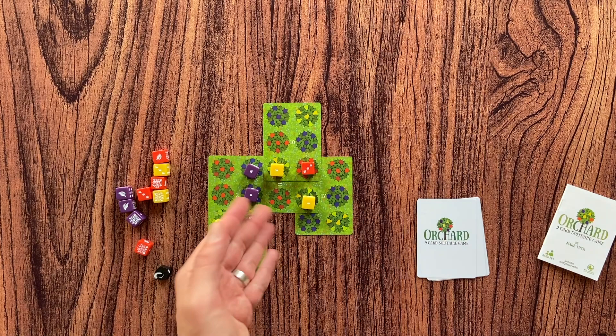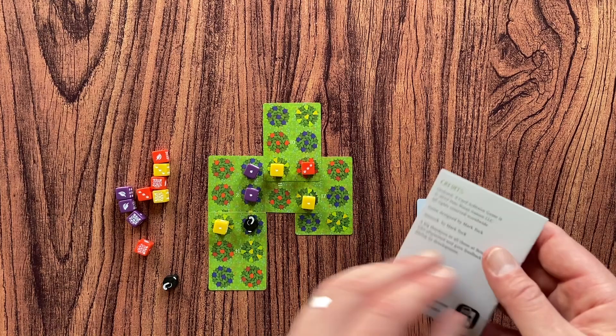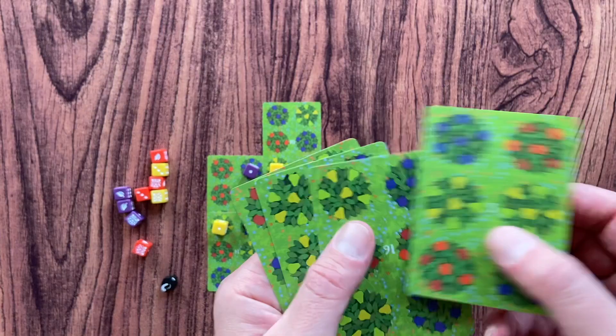That is basically how you play Orchard. The game continues until all the cards are placed on the table and then you count your score — the numbers on your dice minus the rotten tree tokens. You can also play with more people, but each person will need a separate copy of Orchard. All players play their own game using the same numbered cards, then compare their scores.